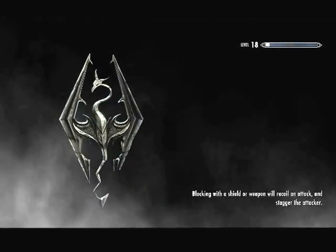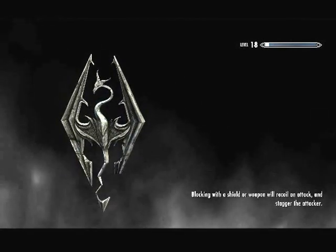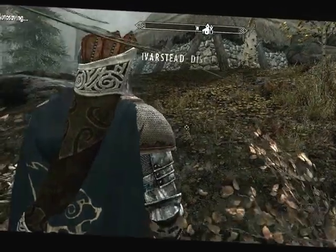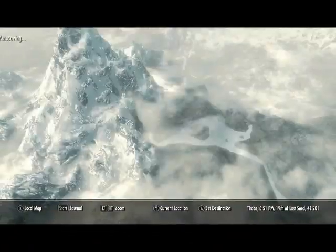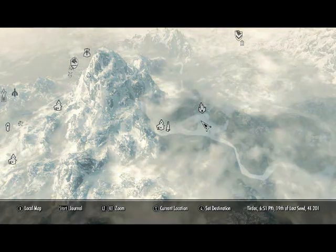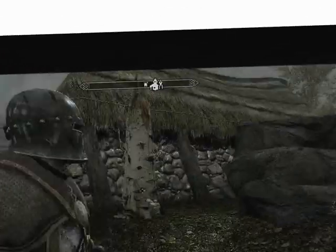I'll show you on the map where the castle is afterwards. It's in the Rift Hold, hence Riftborg. I'll do another one for his other mod — Iverstead. So Riftborg, and the trap door takes you to Iverstead — it's pretty good. That has been it. This has been Dave from CRDO Gaming — thank you for watching.